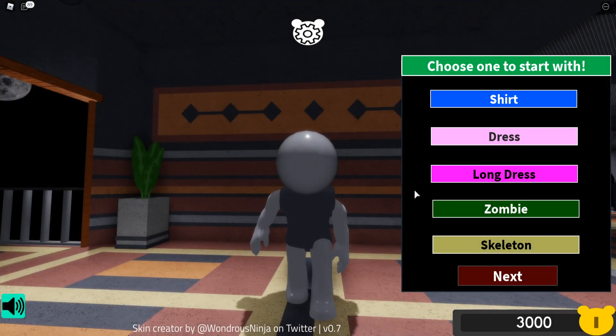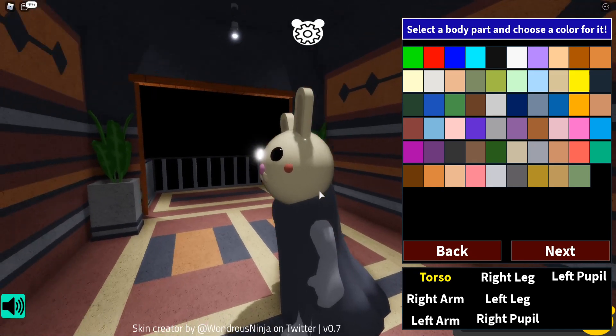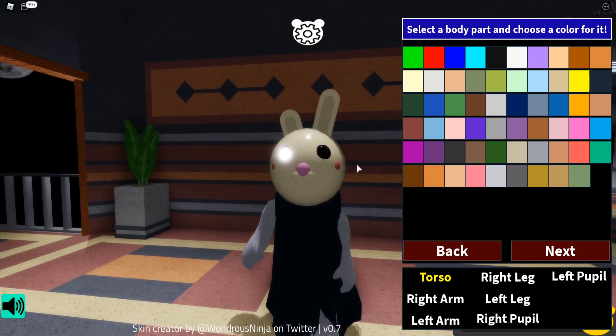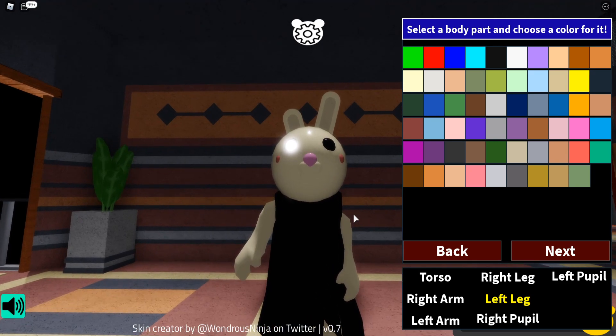Okay, creating the second cursed skin. I want to go for a female skin so I'm going with the long dress. I'm going to go with bunny, and we're going to make a skin like if bunny returned — if she came back from the dead. We're going with a bunny skin. I want her to look really scary, so let's go with a dark dress as if she's turned dark.